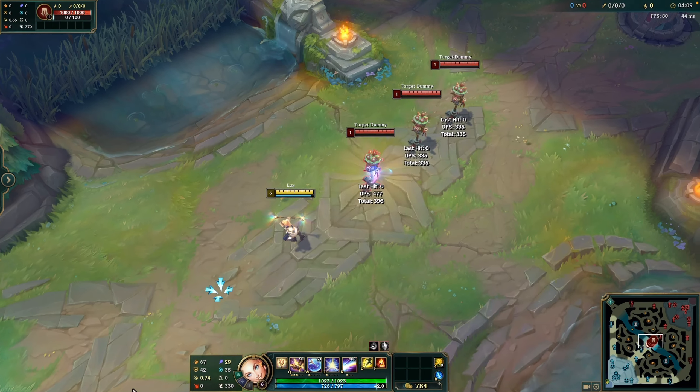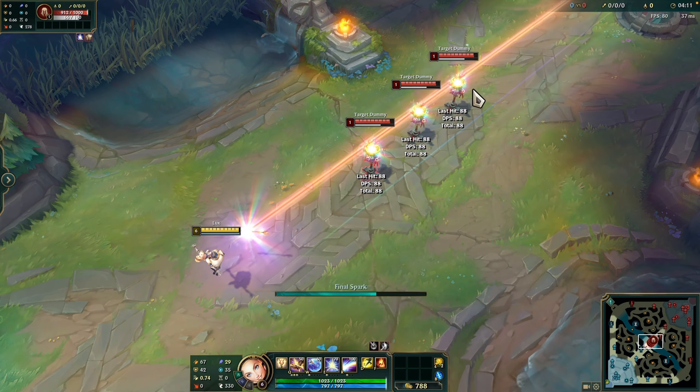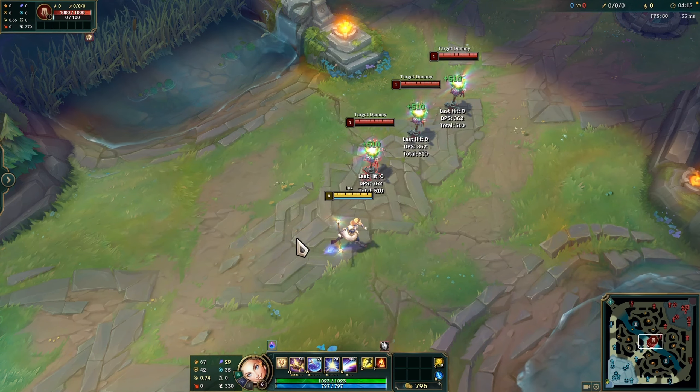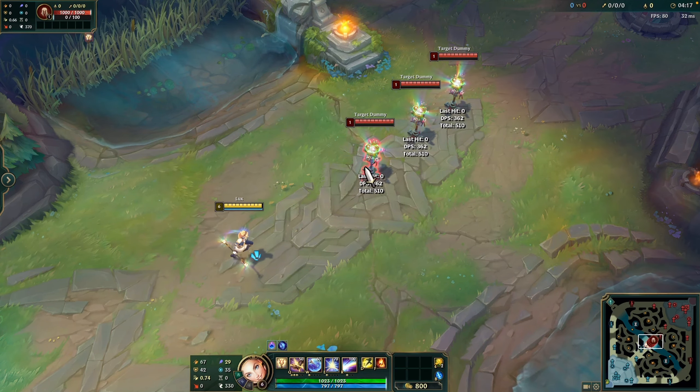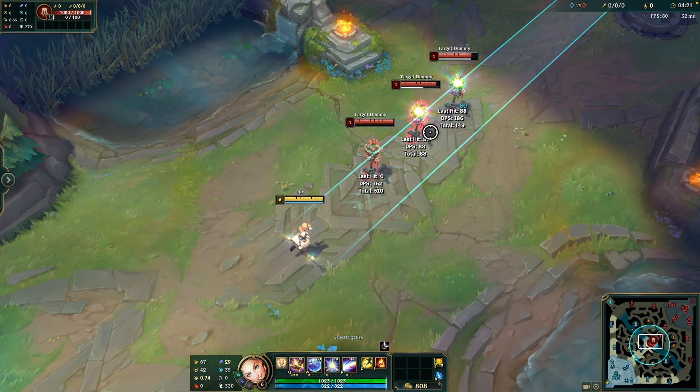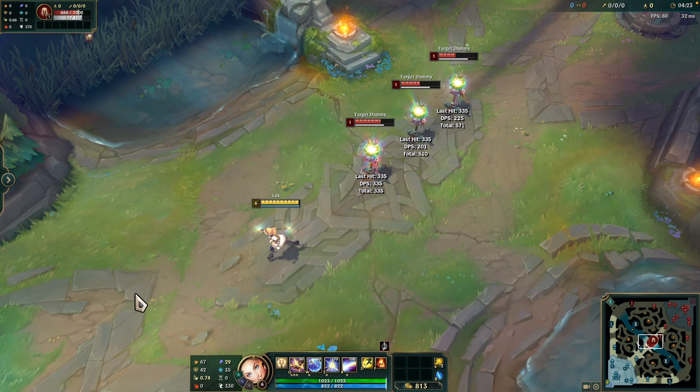This is the ultimate, Final Spark. Lux fires a laser that deals damage to anything in her path. After gathering energy for 0.5 seconds, Lux fires a giant laser in a line that deals magic damage to all enemies hit and briefly reveals them and the surrounding area. Final Spark triggers and refreshes Illumination if the enemy was damaged by Lux's other abilities.